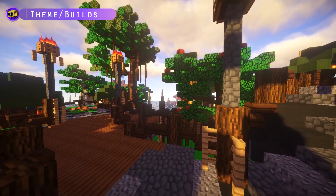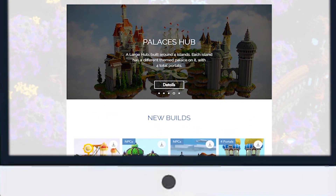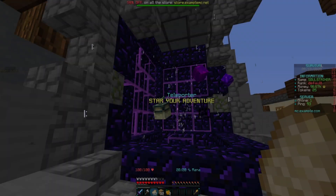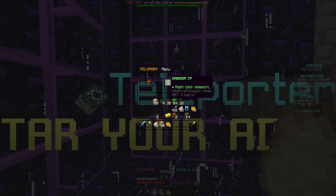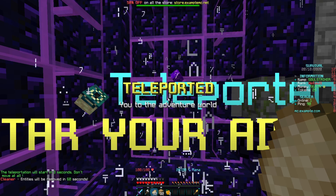If you guys need any type of custom builds, be sure you check out Odyssey Builds — they can hook you up with some great custom builds for your server. Their build shop will be linked down in the description. So once you have selected your theme and started adding your builds, you can go ahead and start adding survival plugins. I recommend adding grief prevention, some sort of wild teleport, as well as custom terrain.